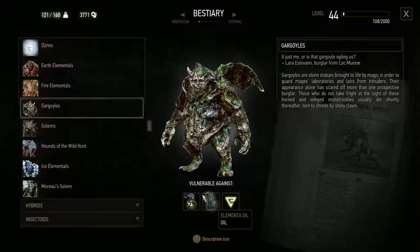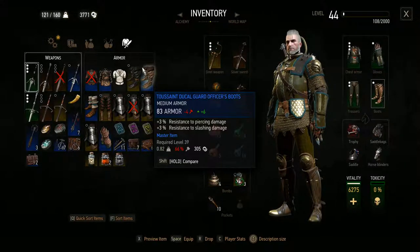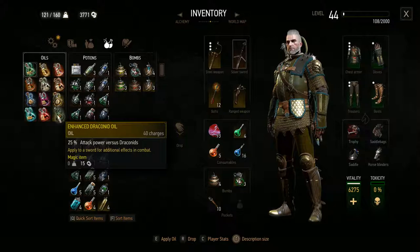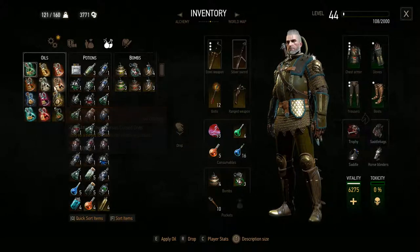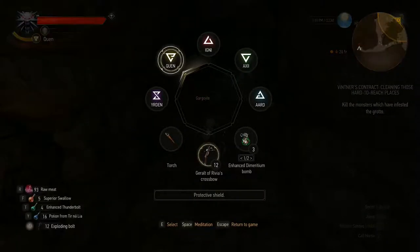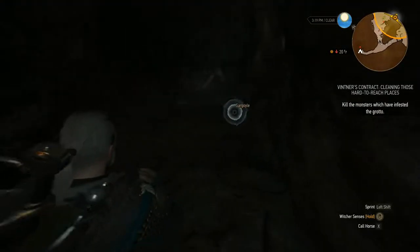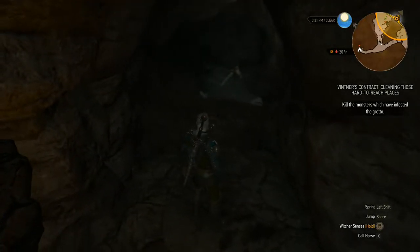So we want Quen, Elementa Oil and Dimeritium. I can work with that. Oh, my inventory's getting a bit full, I need to empty some of that out soon. Right, we've already got the Dimeritium bombs, so we just need relict oil, which is somewhere around here. There we go. Apply some of that. Okay, prep ourselves with some Quen. We've got the bombs selected, ready to go on that front. Yeah, it actually just says gargoyle — that does help identify things when it goes and tells you their name.